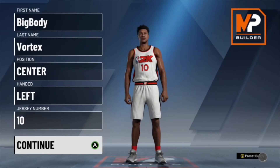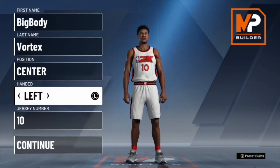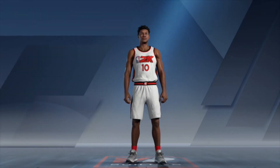The first thing you got to do to make the best shooting center build in the game is go to the MyPlayer builder so you can actually make the build. For the name, it does not matter — I just put 'good center build.' Then you put center, obviously, because we're making a center. Jump shot does not matter.